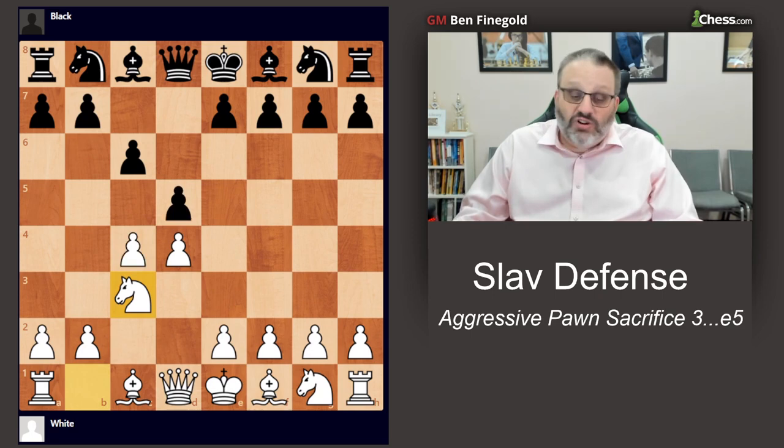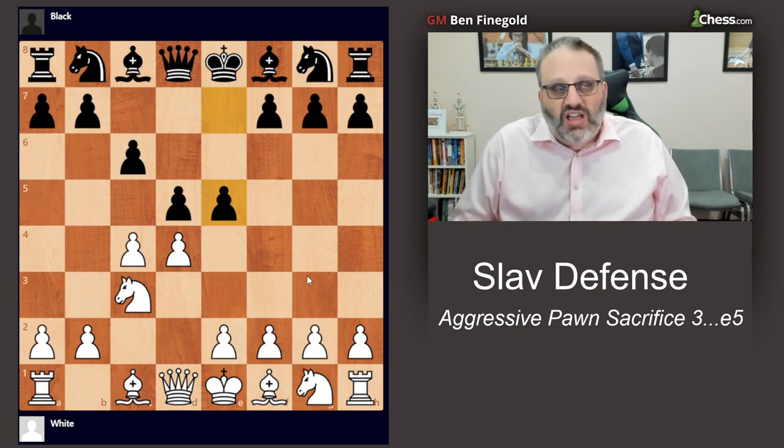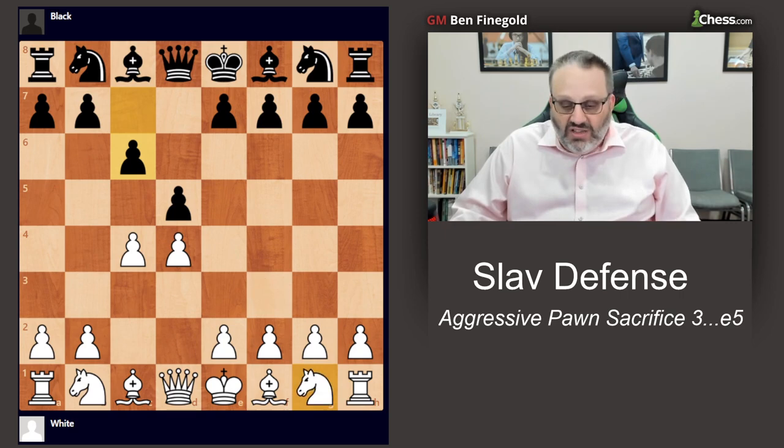D takes C4 is a serious move, and a more serious move is E5. This is a very dangerous pawn sacrifice. If you have the White pieces and you like these positions and you like studying them, okay. But if you don't want to learn this because it's too complicated, you should probably stick to Knight F3 on move three — then you don't have to worry about it.